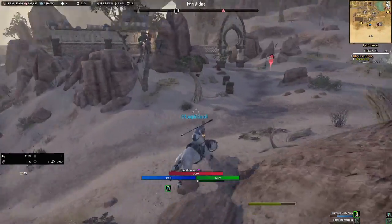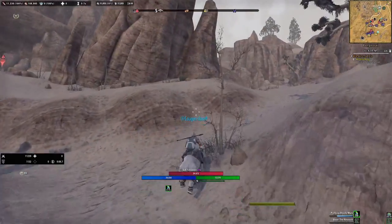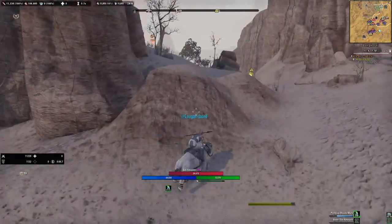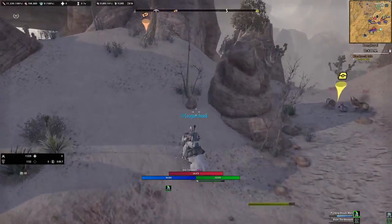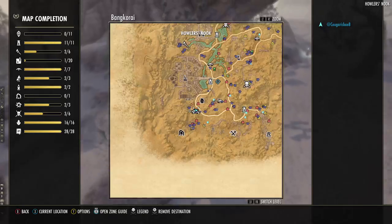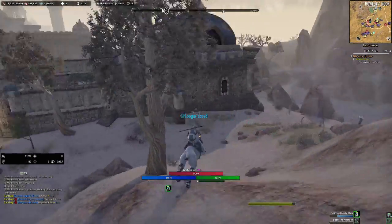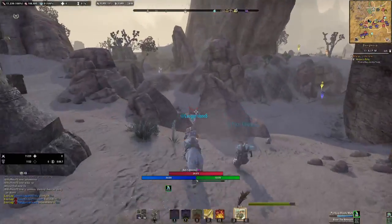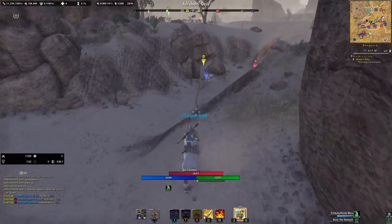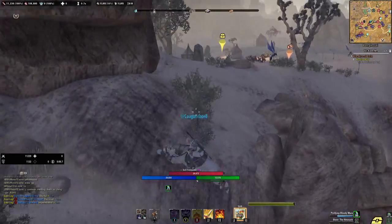And then there is a wayshrine up here — I think there is a wayshrine up here. But then you have another chest by the wolves. Actually, there's no wayshrine. So basically you can come even to the Twin Arches and do this. And then there's a chest that normally spawns there.